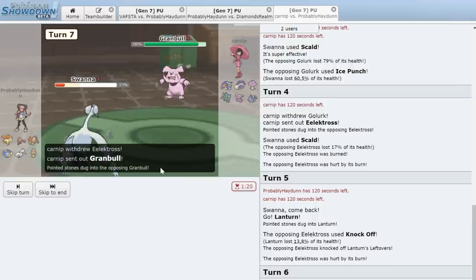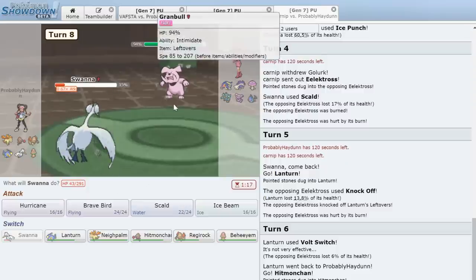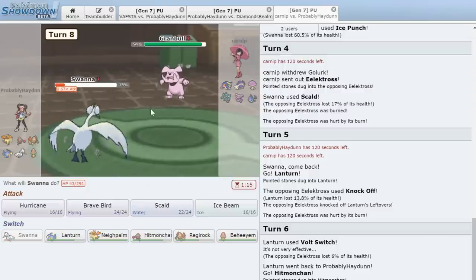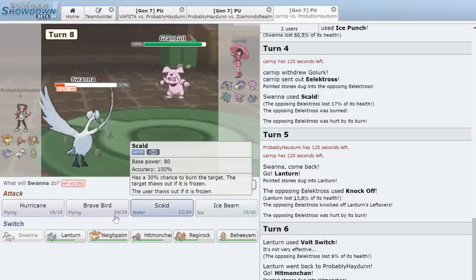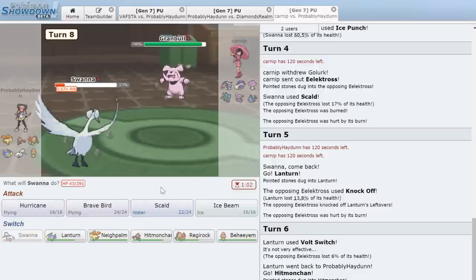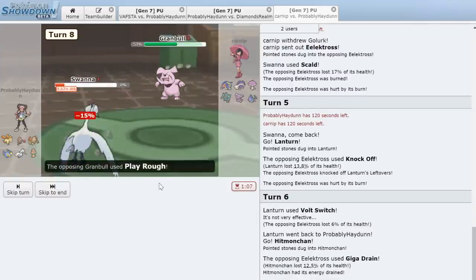He actually goes Granbull — comes in for Intimidate. I could have got the Rapid Spin off, which would have been fantastic. Since we're Intimidated, I don't think Hitmonchan is going to get the Rapid Spin off safely, so we switch to Swanna and go for Scald. No burn unfortunately, but at least we get the guaranteed chip damage.